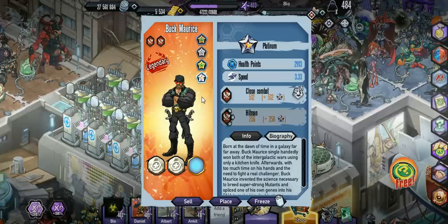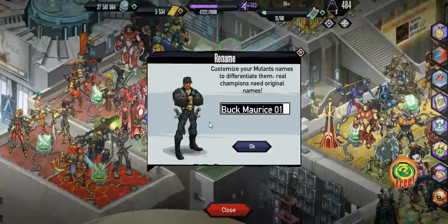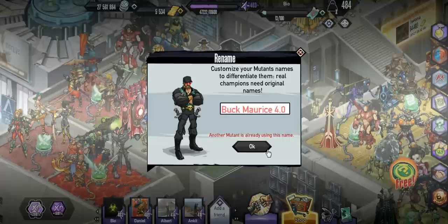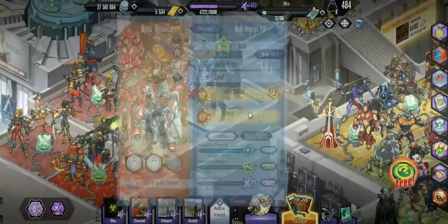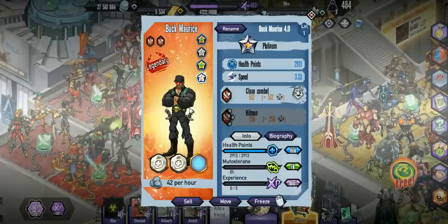I did not know you can keep orbs after you fuse a mutant. Well, you kind of do destroy it at the same time, but yeah, you can keep orbs. That's insane. So if you have a speed orb or something like that on them, you can actually keep it. So if you do have a pretty good orb on a Buck that you'd want to fuse, totally do it. Because on the Platinum, it'll keep whatever orb you want to keep.